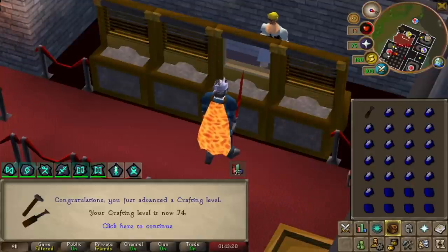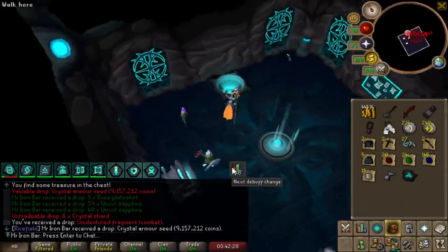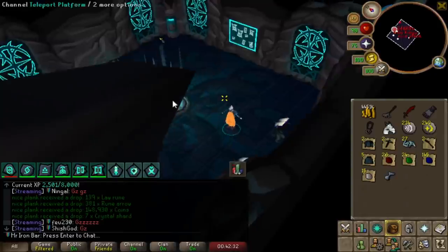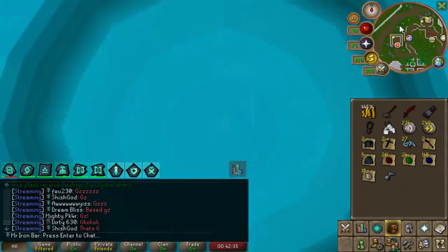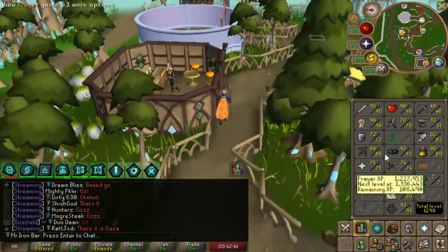We have 74 Crafting, which is good because I'm going to use Unchained Talent to get to 82. Didn't even have to do much — just gems from Gauntlet and I still have leftovers. We got it! We're done — we got the Crystal Armor set and we have to make the Bofa, but that'll be easy. Just got to train a little bit of Smithing.